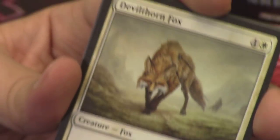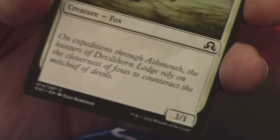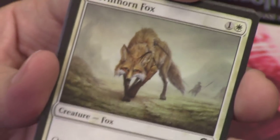Devil Thorn Fox — kind of emaciated looking, even though it's not a zombie, just a fox. It's a 3/1 fox which is super unexciting because it does nothing else, and it looks really weird.